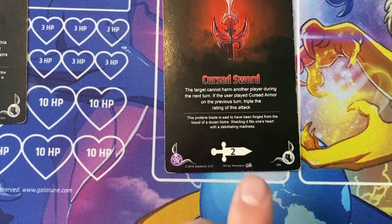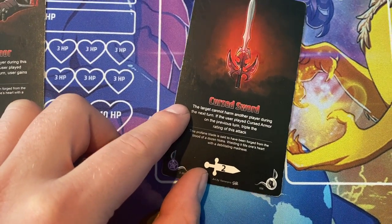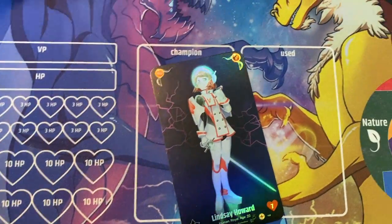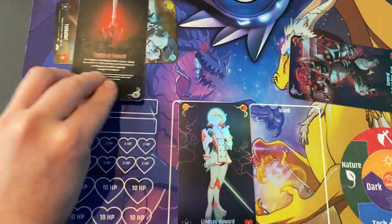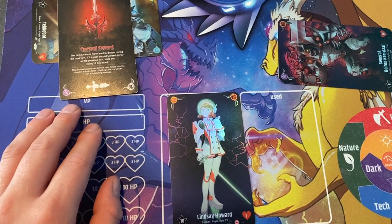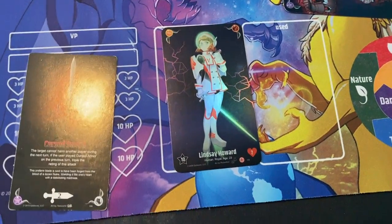Cursed Sword is a dark attack that does two damage, and after it damages the target, the target becomes unable to harm anyone during the next turn. So if you simply play Cursed Sword onto another player — three, two, one, go — they're not allowed to harm during the next turn. Harm in Galatune includes both damage and negative status effects.